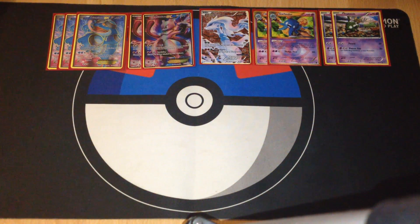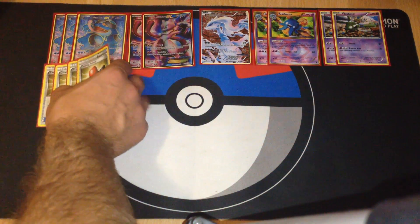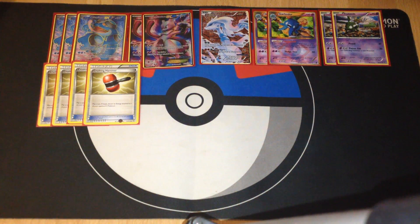With Seismitoad's Quick Punch and with Garbodor disabling opponent abilities, and with Seismitoad disabling opponents from playing item cards, I also decided to put four Crushing Hammers in this deck. We can also discard energy cards on the opponent's active or benched Pokémon if we get heads, and the best thing is we can choose any energy — including Double Colorless Energy.